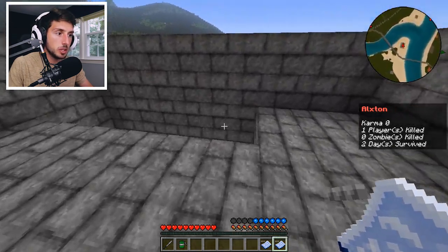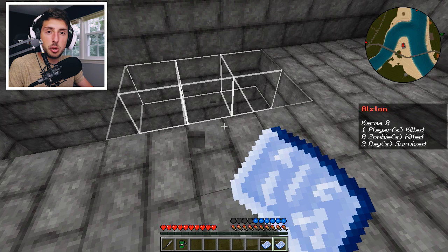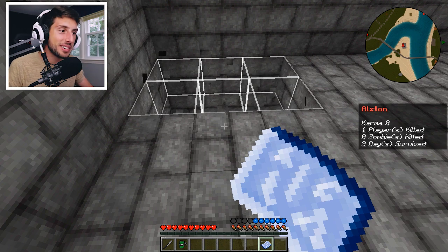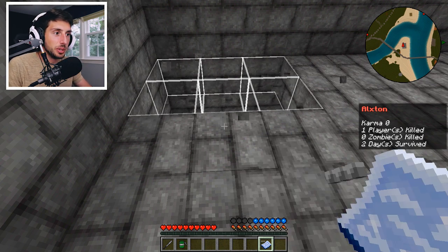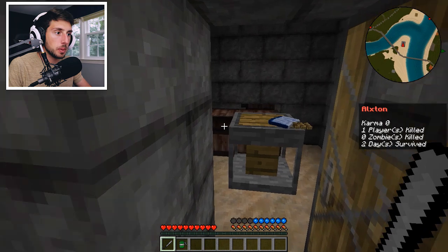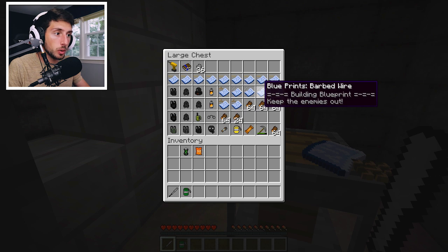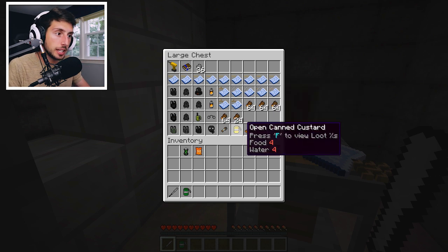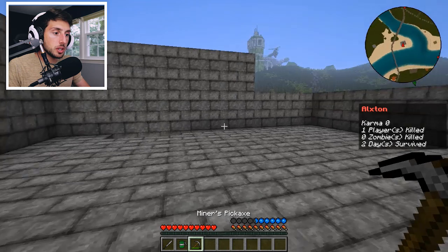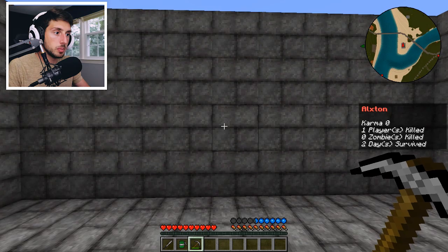I'm going to finish up these two floor platforms, which will complete the second floor that's been lacking for the last few episodes. Alright, that is complete — this is looking really nice. So what I'm going to grab are some sand barriers, some barbed wire, and some campfires because it's going to be a lot darker in here. I'm going to start clearing out some window spots.